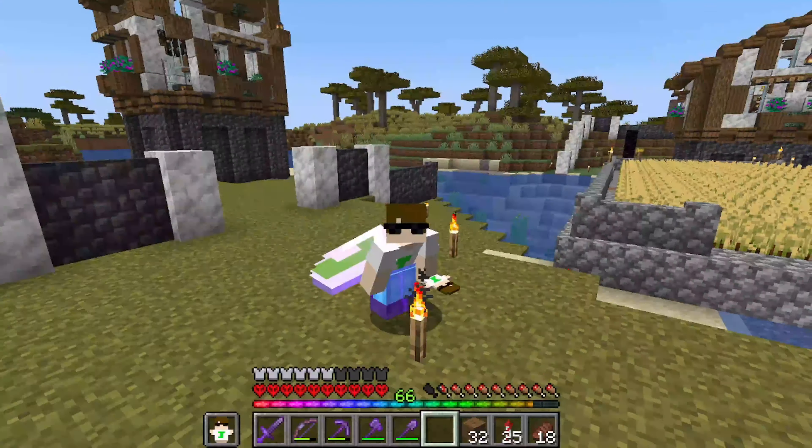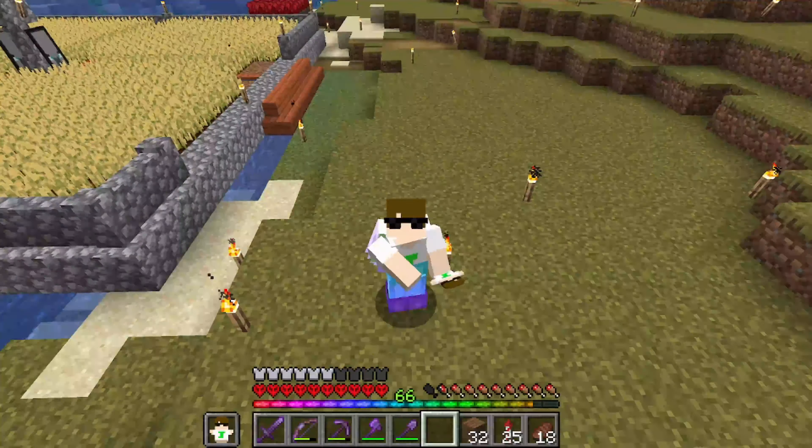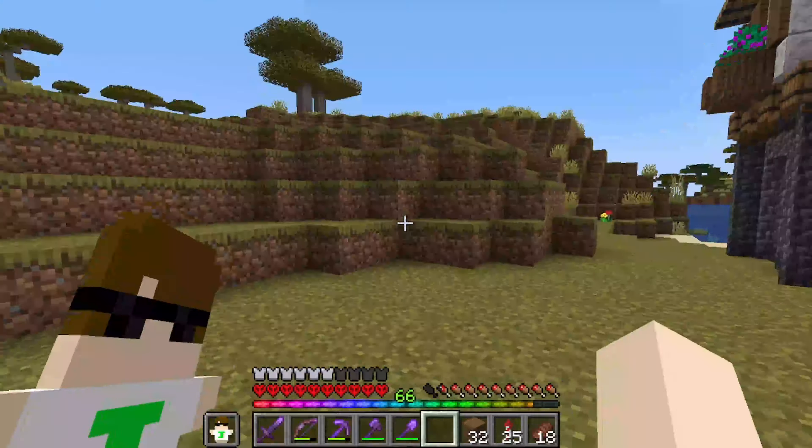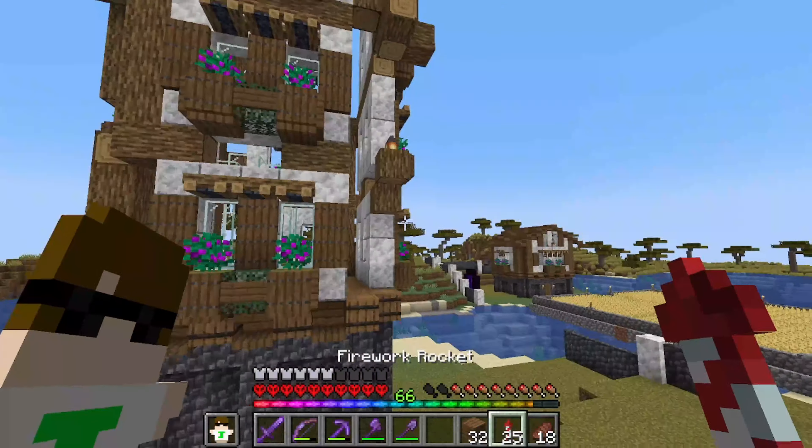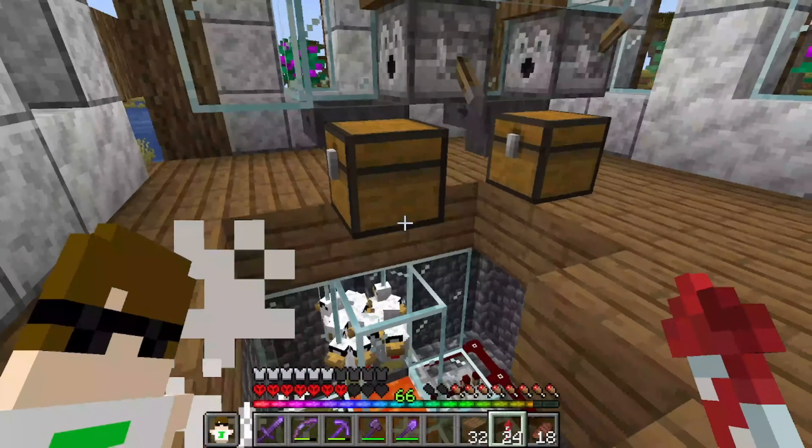Hi, welcome back to Minecraft Hardcore, another episode of JoshCore. Turns out in the last episode when we built this beautiful farm tower, a bit of the lava that was down here on this floor burnt a hole in this.